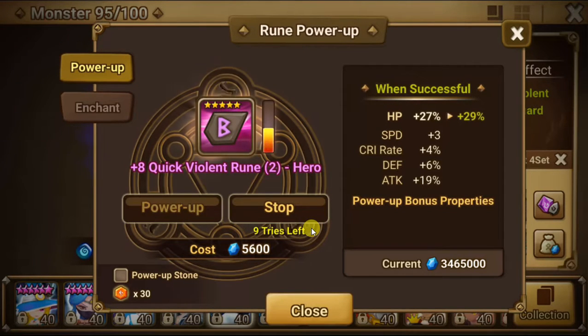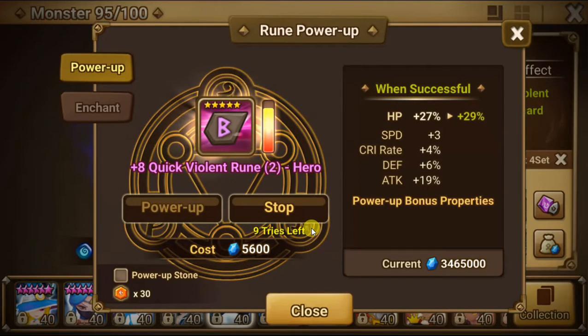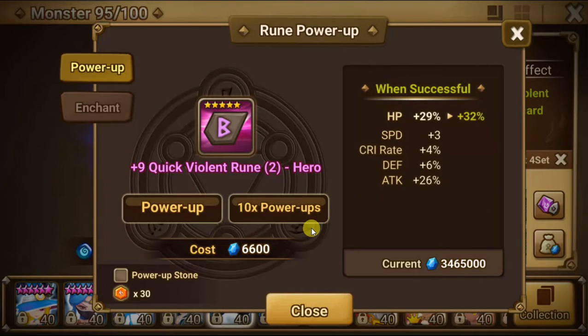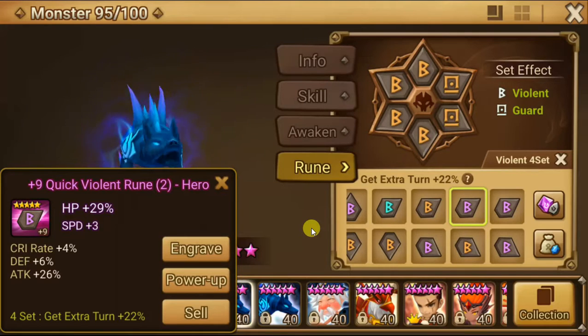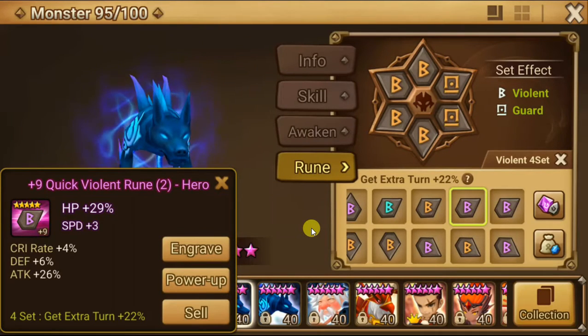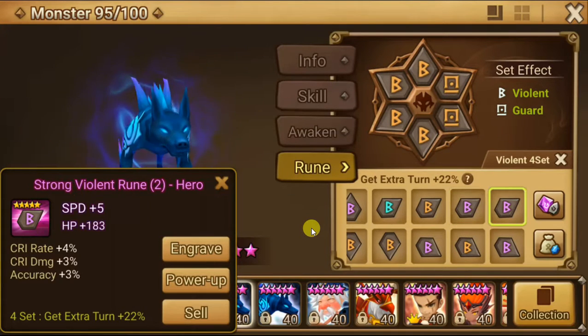Alright, one more. We almost spent one mil mana just powering up a lot of runes. We'll still keep this rune — it's still good. I don't know who this would go on, but we'll still keep it. It's a weird rune. It can probably go on Monkey King. This could be an okay Monkey King rune because I want the attack. I just got a Monkey King — the fire one though.